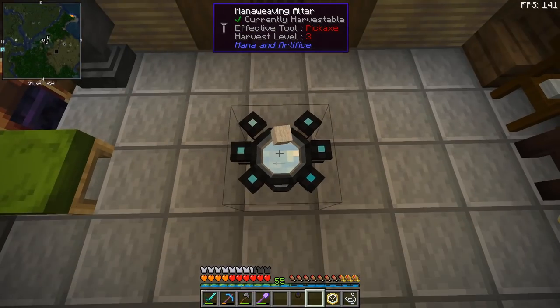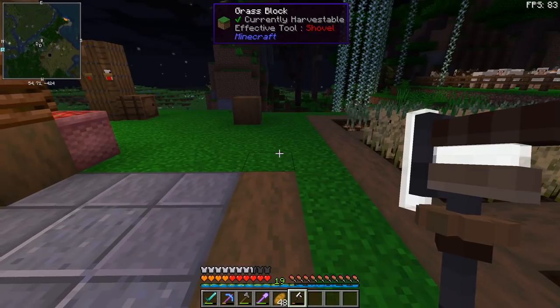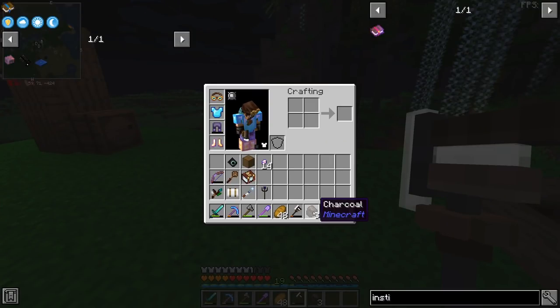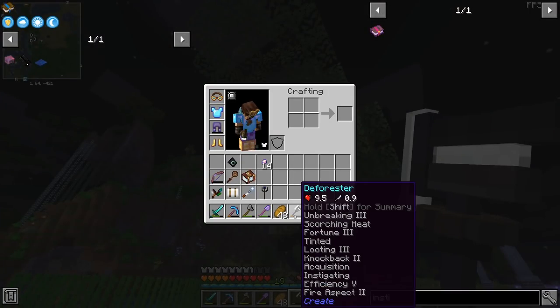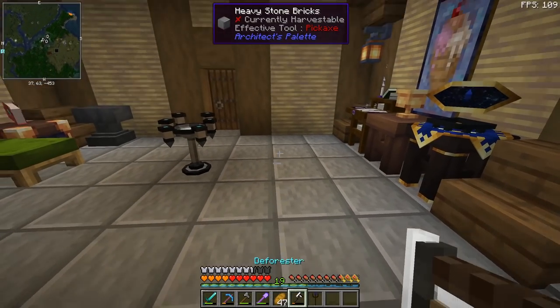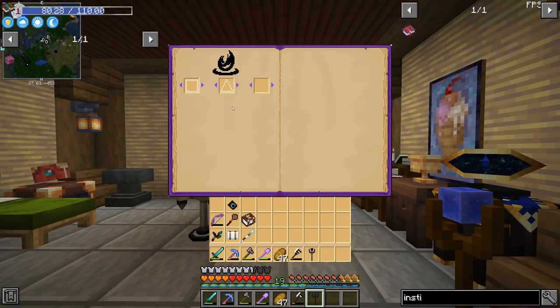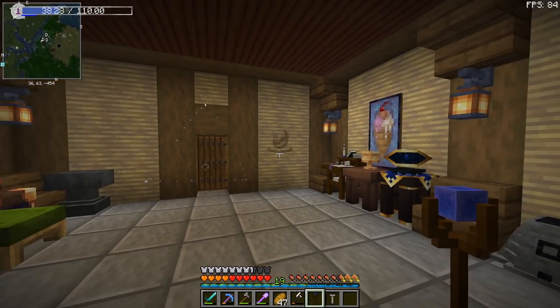Last night I learned something incredibly weird on my own Discord and thought I should try it. I did manage to get Fortune 3 on the deforester. We get three, then one, then three — I should have done this earlier. We have completed 5 out of 8, and if we cast a cantrip that will be 6 out of 8. To cast a cantrip, hold your mana weaver's wand, hold control, and right-click.